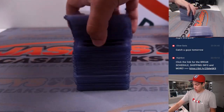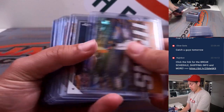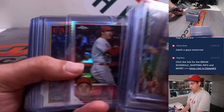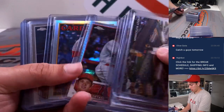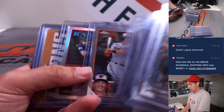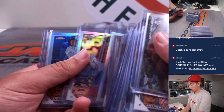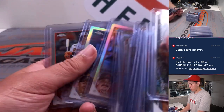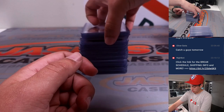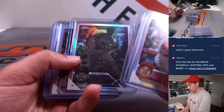Starting off with some rookies, refractors and such. All the Shohei Ohtani — obviously if he wins MVP, 40 bucks a pop. Nice Corbin refractor, Volpe refractor. Some more Ohtani, another refractor. Longoria negative.